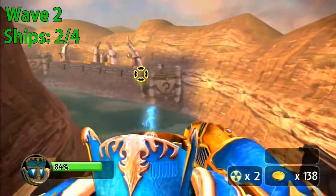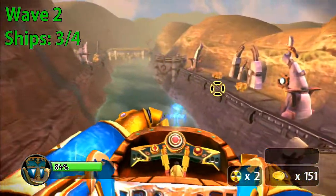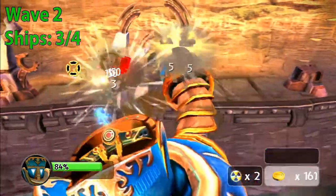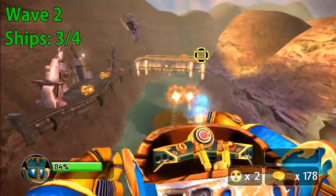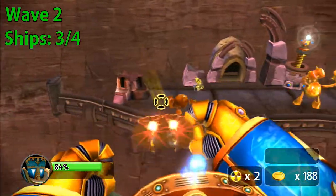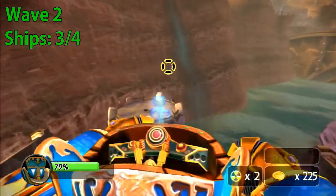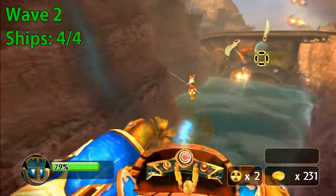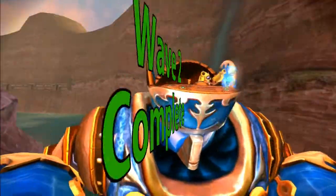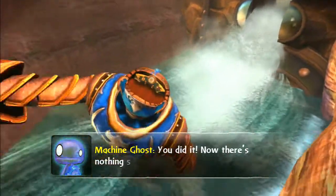Way to go. Blast away. Shooting is fine, but punching is faster. Don't shoot these generators — punch them. Excellent! Shoot them all down. You did it. Now there's nothing stopping us from getting to the fort.